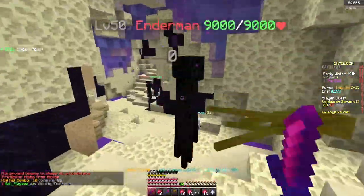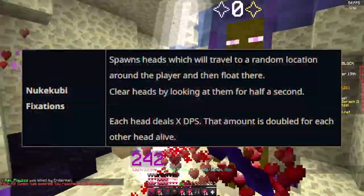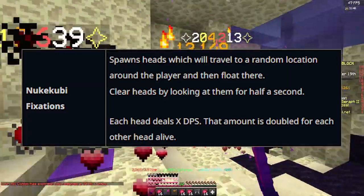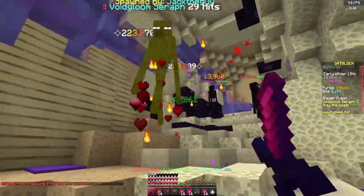The somewhat easy summons to get are the Wither Miners on Floor 7 if you are going to use these. There's also a new ability added to the tier 3 boss which starts spawning heads, or fixations, at 33% health, which do 800 damage every 3 seconds while the shield is active. To get rid of these you just have to look at them for a second each.